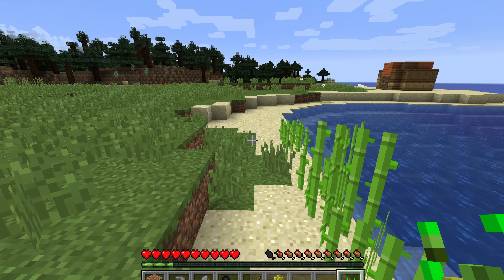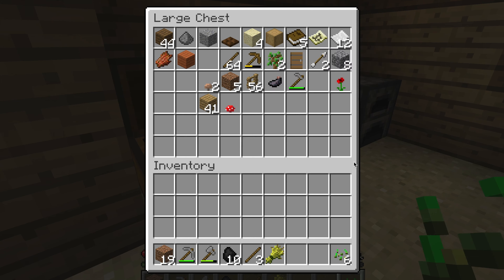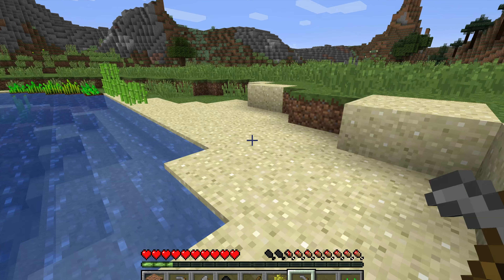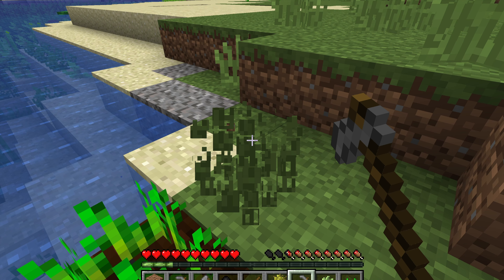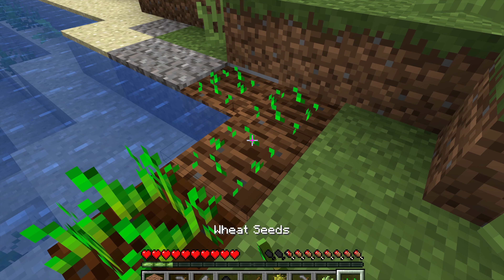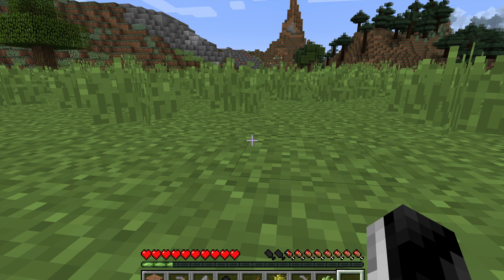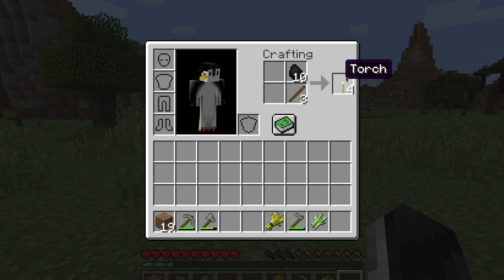I forgot the hoe, so I'll go back to the house and grab it. I'm not doing very well — I haven't played Minecraft for ages and I'm really just getting used to it again. There we go, cut down that sugar cane and let's plant some more seeds. You can plant seeds a few blocks back from where the water is, so that's fine. We'll leave them to grow and go back over to where we saw the caves, making some extra torches — 12 more torches to go and explore some caves.